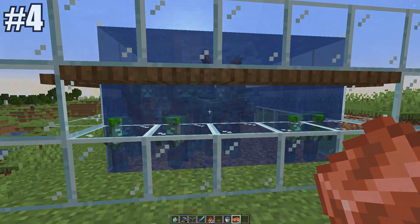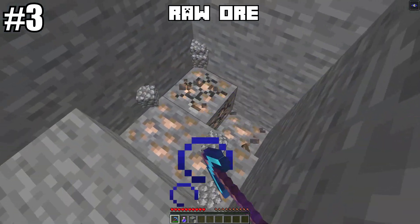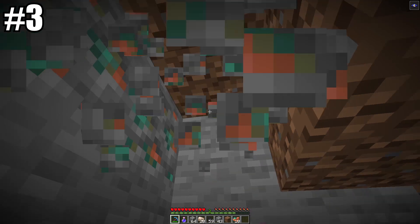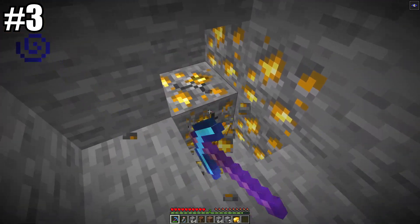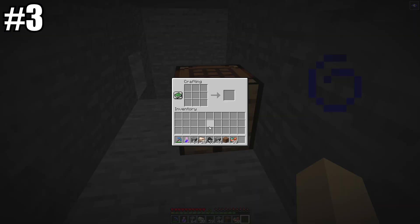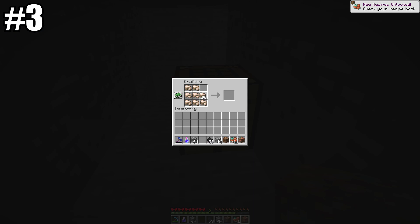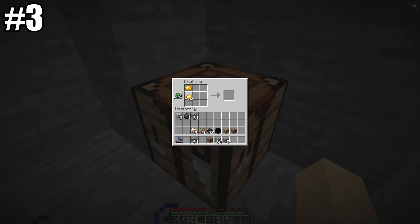Number three is raw ore. Mojang has added raw ores in Minecraft 1.17 — mining iron, gold, and copper ores now drops raw ores instead of ore blocks. Players can use a fortune-enchanted pickaxe to get large amounts of raw ores. Smelting one raw ore produces one ingot, and players can also craft raw ore blocks using nine raw ores, saving space in chests or inventories.